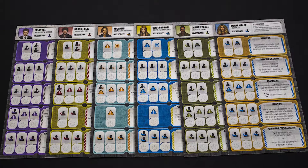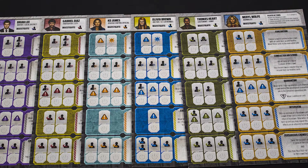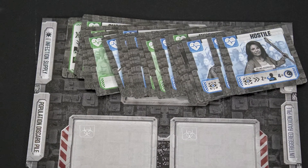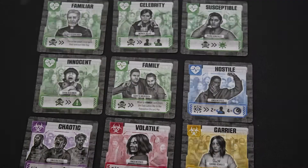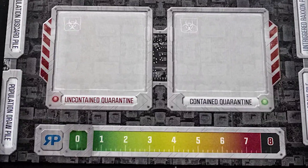You and your team play influential figures trying to evacuate the uninfected from the disaster area. In order to win the game, you must find all 30 survivors, and you must do it before the infected overrun you, or Raxxon interference gets too much to handle.